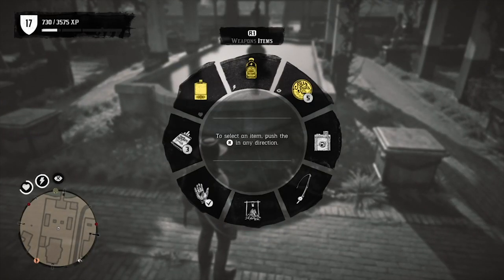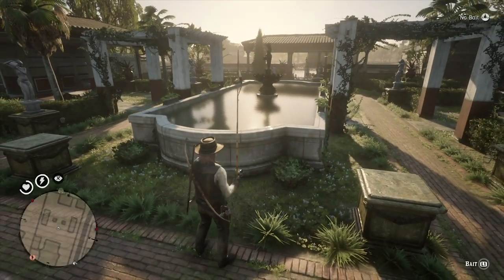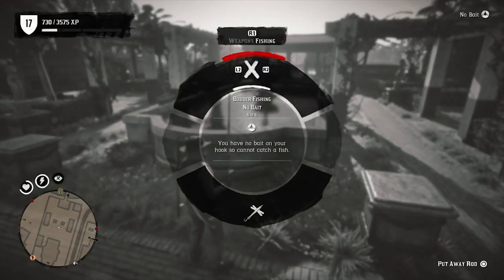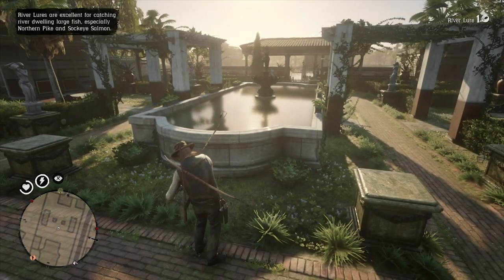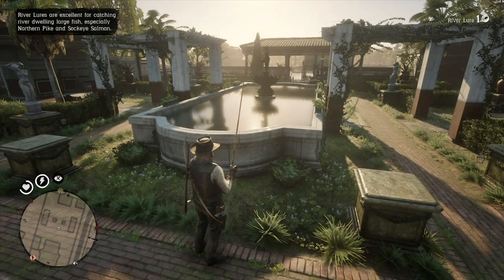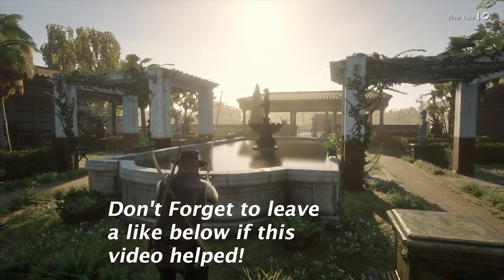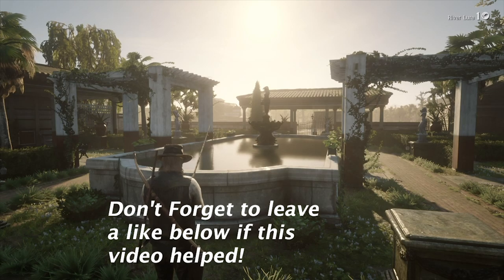Once you get here, take out your rod. It doesn't matter what type of bait you use — I've noticed that regardless of which one you use, the same amount and same types of fish appear. Then simply cast your fishing rod into this little pond right here, just like I did.